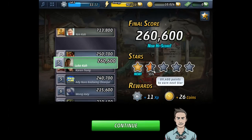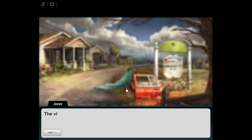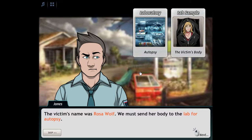New star, 26 coins when you find a body. Wow, I'm number two! I'm number two, baby! So we click continue to see if we can get anything. The victim's name was Rosa Wolf — we must send the body to the lab for autopsy.